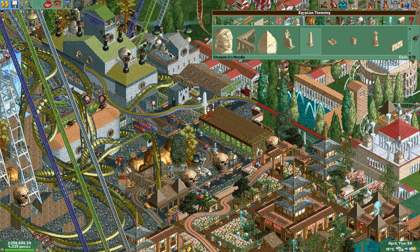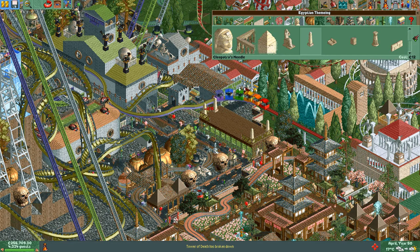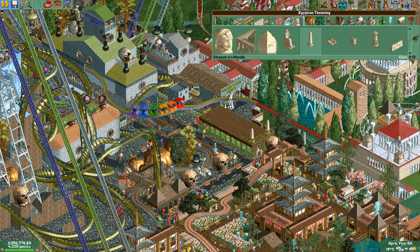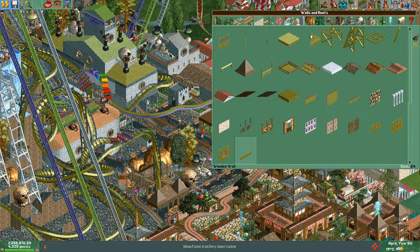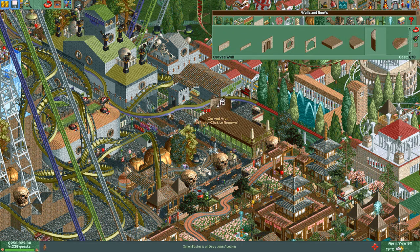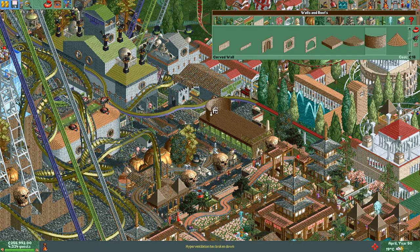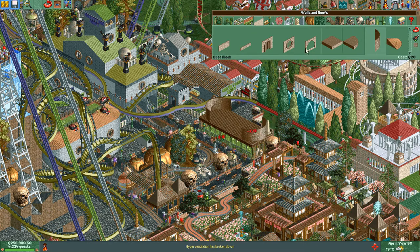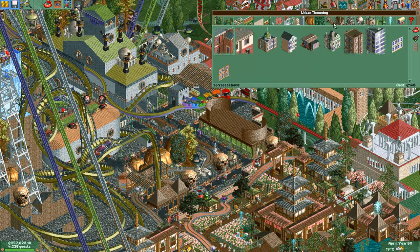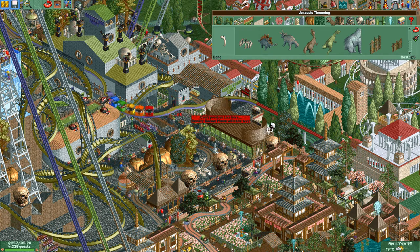Maybe some needles for a change. Damn it. How am I gonna get around this stupid monorail? Let's use a round piece — how about them apples? That works. Get rid of the needles, put some bones up there instead, at least in three corners.